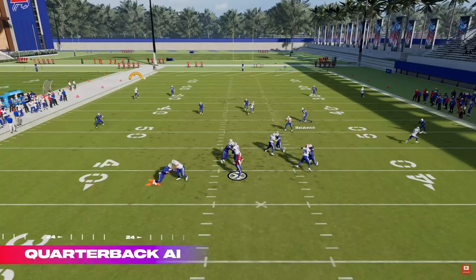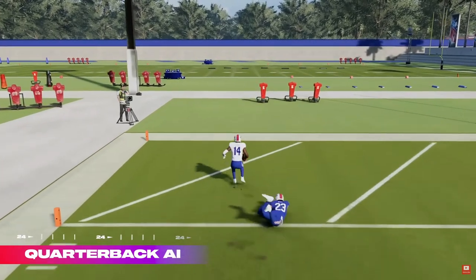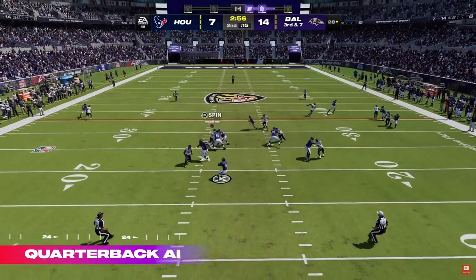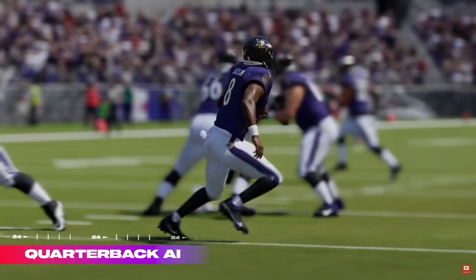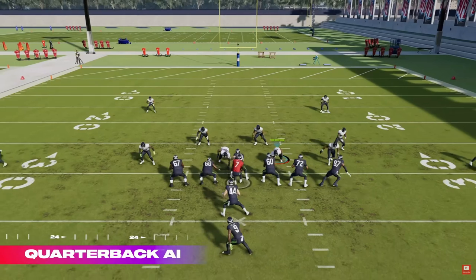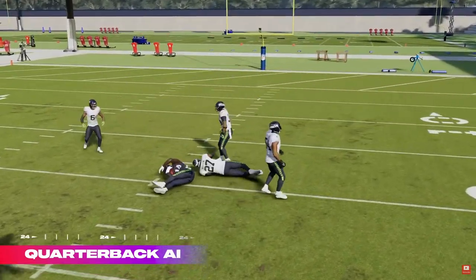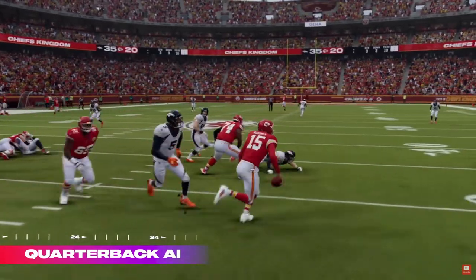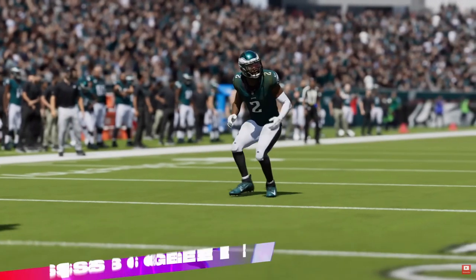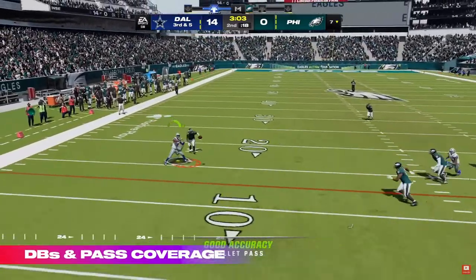This quarterback AI — I want to really quickly talk about this. This is more of a CFM thing. In head-to-head, obviously, you're playing the user on the other side as the quarterback, so they're going to be making hot routes and whatnot. Quarterback AI is great just in terms of the sim aspect. I think they did a lot of things in Madden this year to make it better for sim and franchise. This is obviously kind of a course correction because last year, franchise was obviously a tragic nightmare.